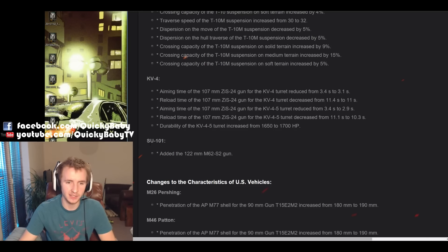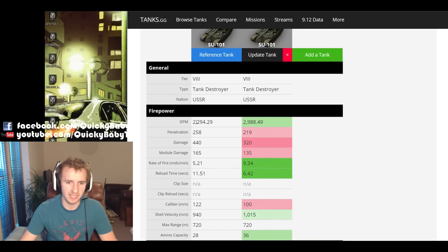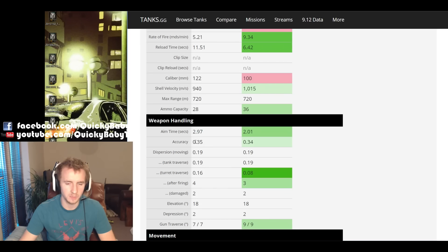For the tier 8 Soviet tank destroyer, the SU-101, they are adding the 122mm gun that is usable on the tier 9 SU-122-54. Bigger is not always better when it comes to DPM — you will take a massive DPM hit if you choose to have increased alpha damage, as the 100mm gun has 30% higher DPM than the new 122mm. However, it's very hard to use the rate of fire at 9.34 rounds a minute, so you might find that with increased alpha damage from 320 to 440, you can trade more effectively. You will have nearly a second worse aim time and be slightly less accurate, but at least you have a choice about how you move up the tech tree.